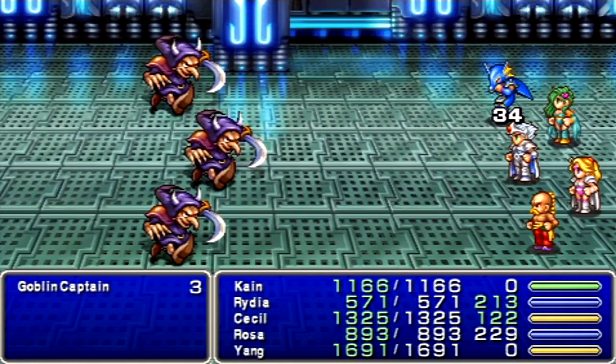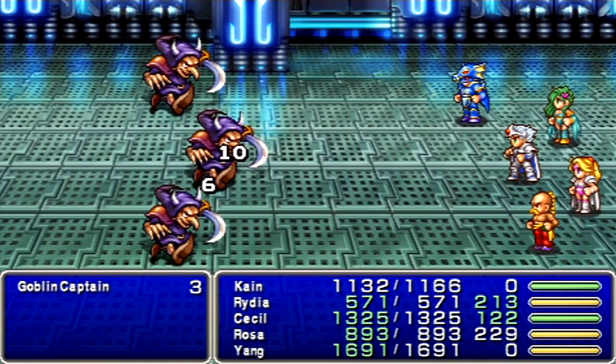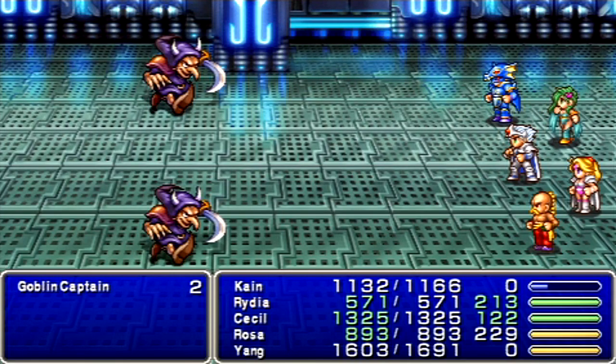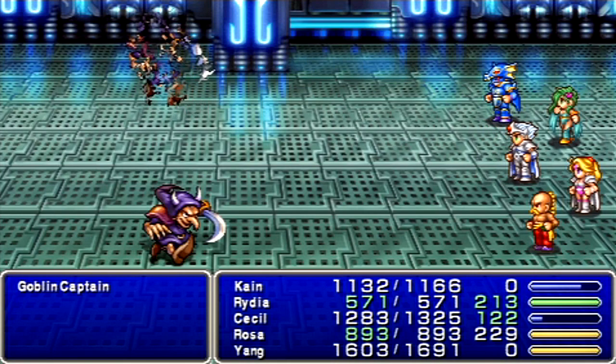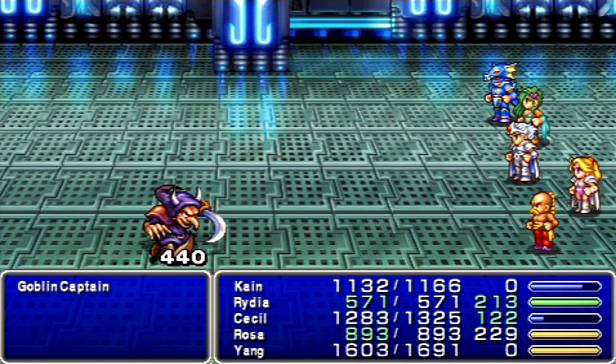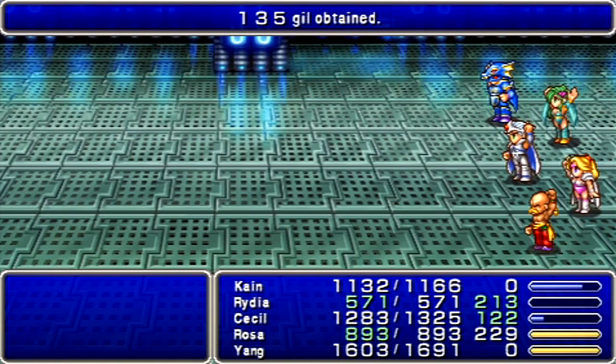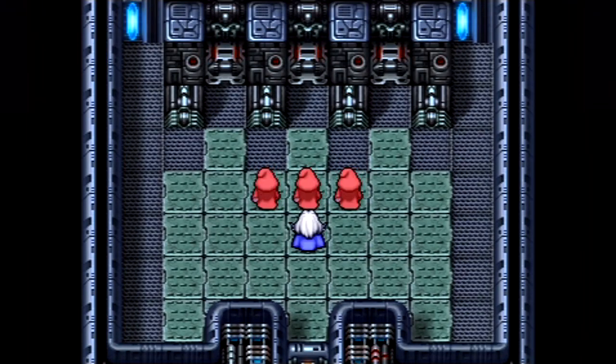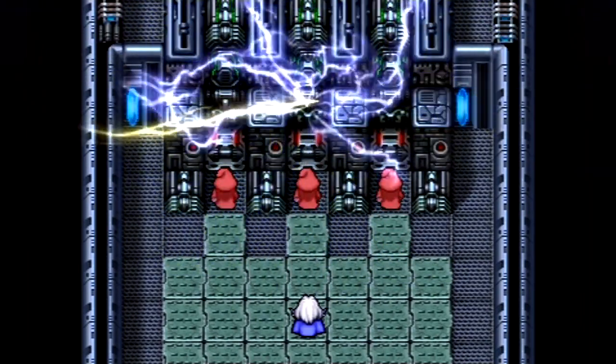Goblins! I always knew the Horde didn't like the dwarves. Let's use the Dancing Dagger to take out this guy. Let Riddia get in on some of the action. There we go. Easy enough. You'd figured they'd put more powerful guards to guard the cannon.